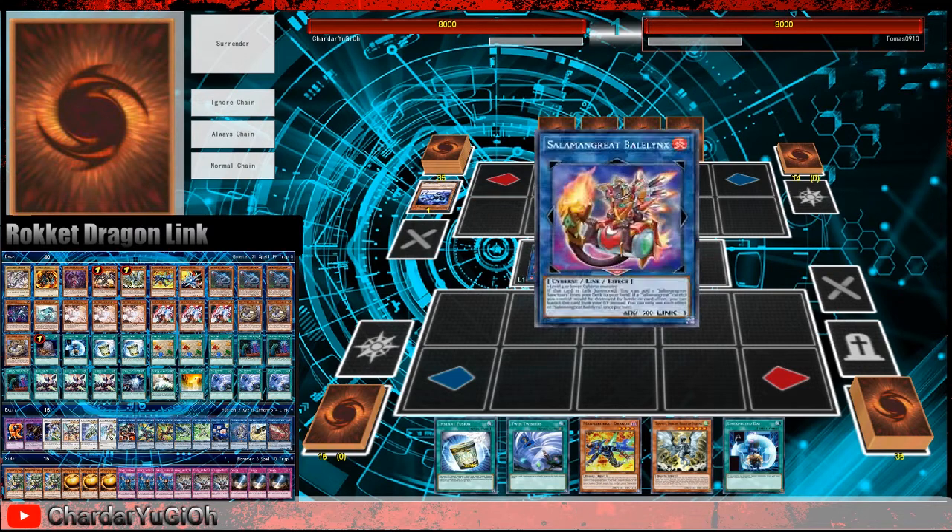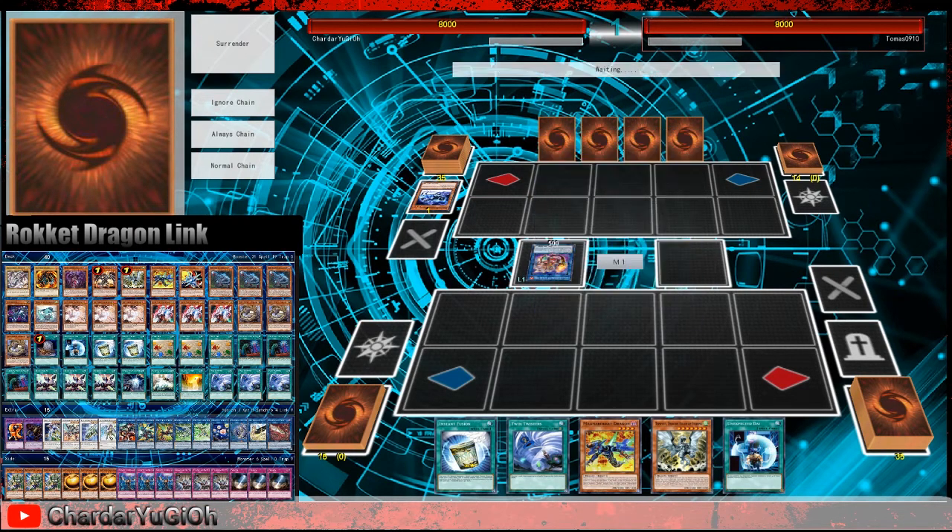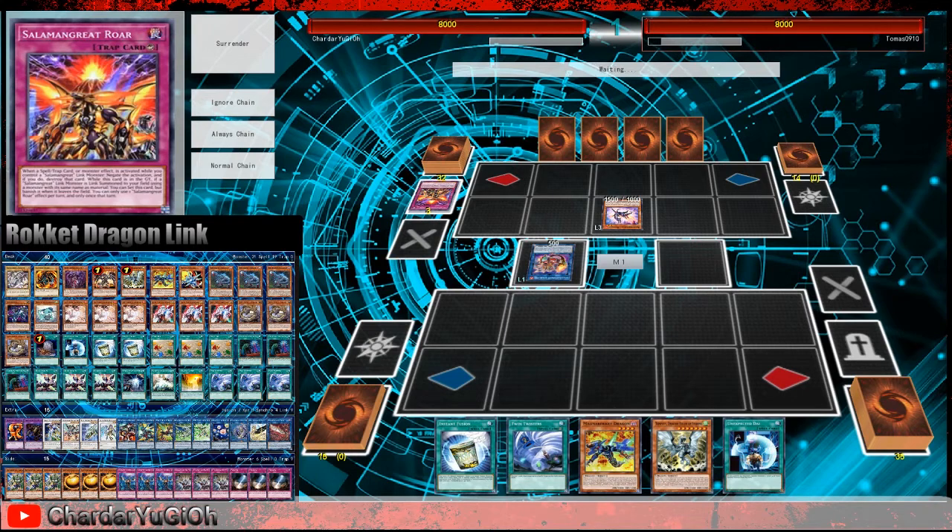Normal summons Flame Buffalo. Special summons Bailinx. Activates Effect of Buffalo, does not activate the Effect of Bailinx. Activates Gazelle, Effect of Gazelle. Sends Salamon Great Roar to the Grave, activates the Field Spell.